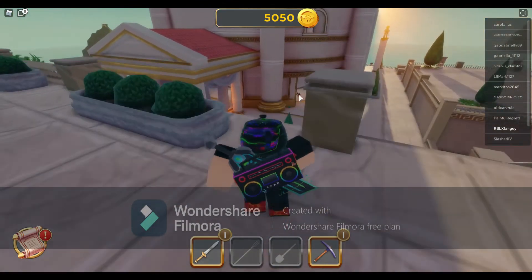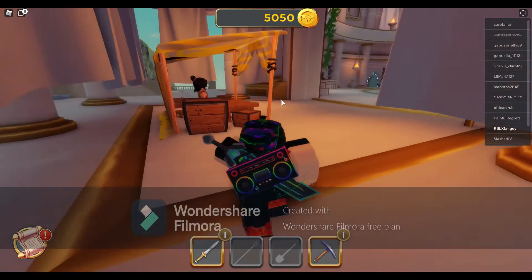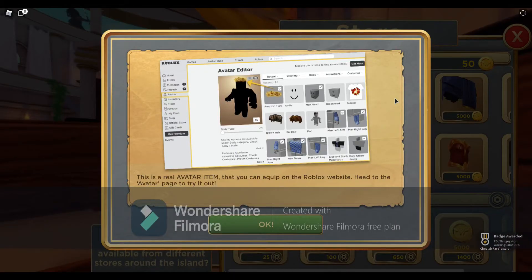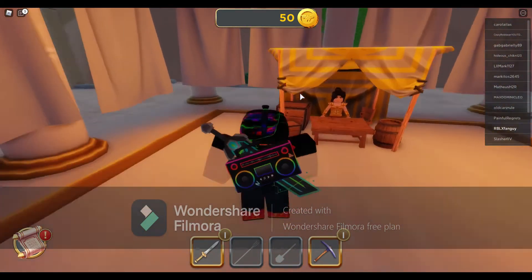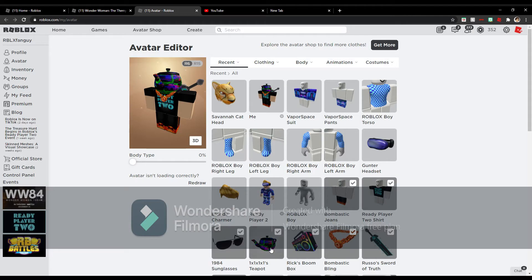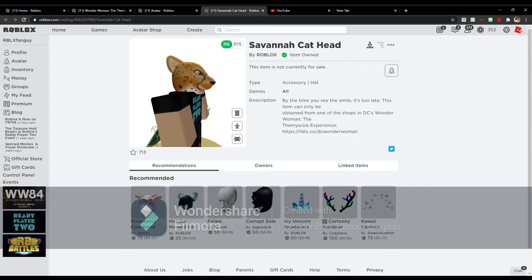I'm not gonna tell you what item I want until I get it. Finally — I'm about to get it. Imagine if I clicked the wrong one. But this is it, this is the one I want. That feels so good — you have no idea how good that feels right now. Finally! I'm gonna go equip it. You have no idea — I've wanted this thing for so long. I finally have it.